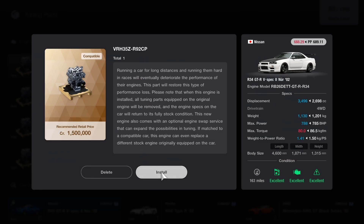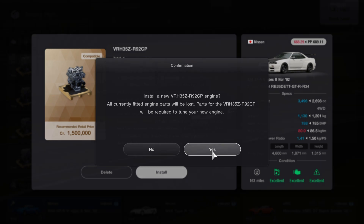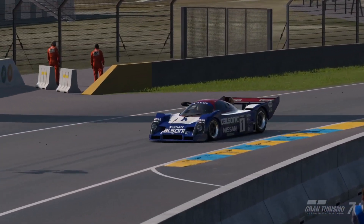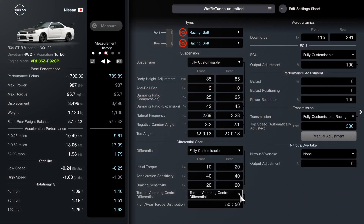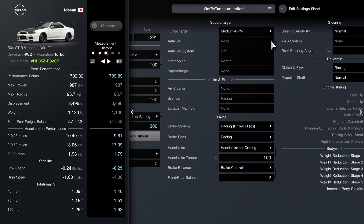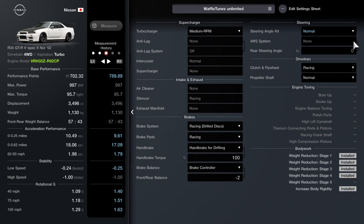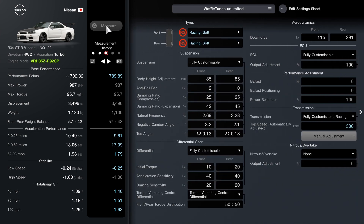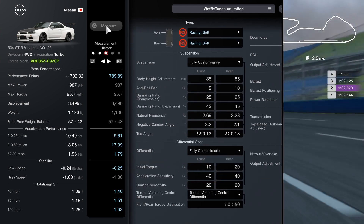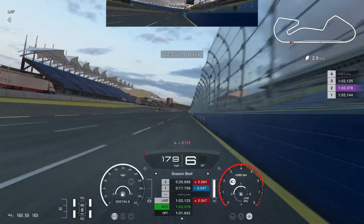Recently on a roulette spin I won the R92 engine. If you're not sure what this is, it's from a Group C Le Mans car - a bit of a crazy engine swap. So this is a 3.5 V8 twin turbo and it's now 987 brake horsepower. The previous RB was maxed out at 785.